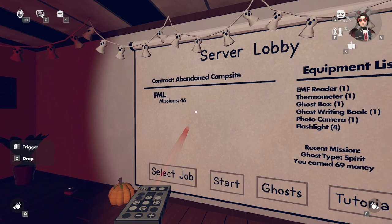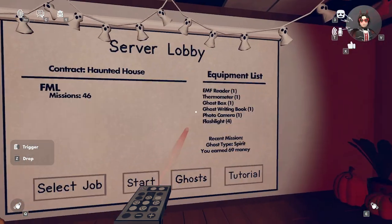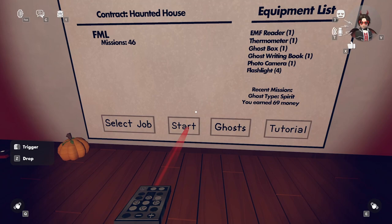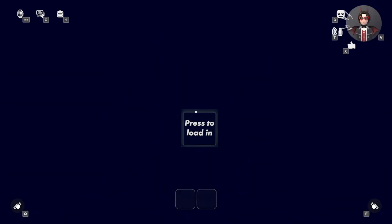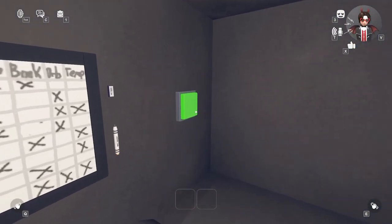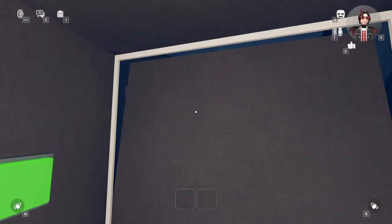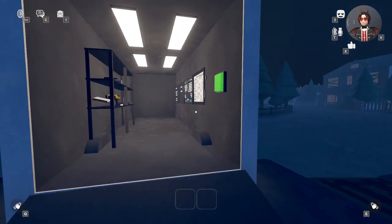Some people will probably just click whichever one, but it's in the haunted house new map and you just press start game. Once you're here, you press to load in. You go here, press the green button to open the back door, and get out of your truck.